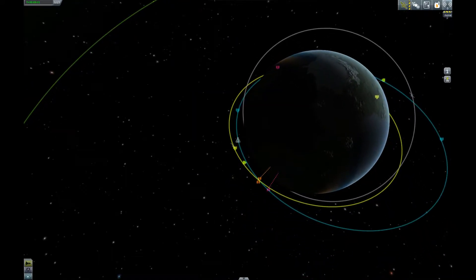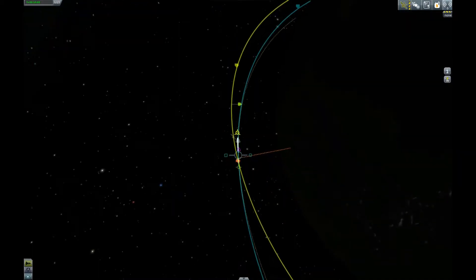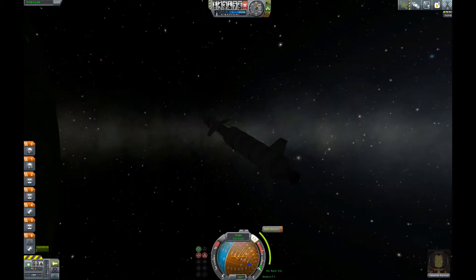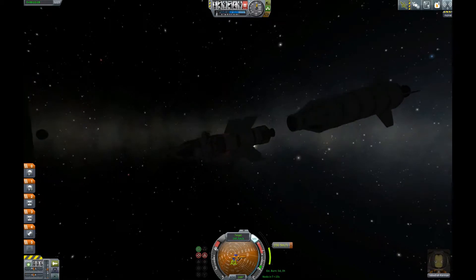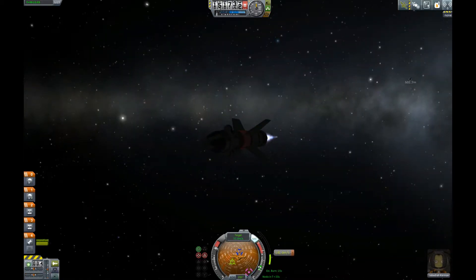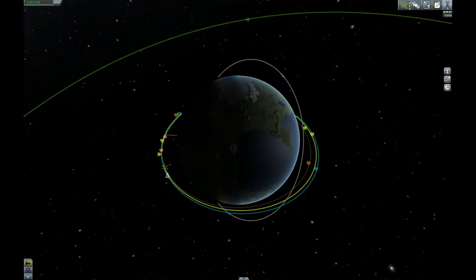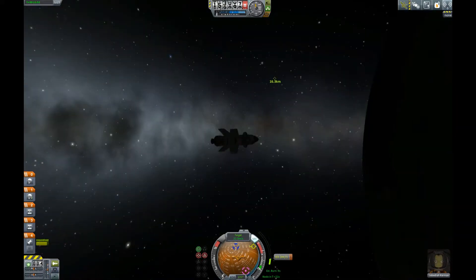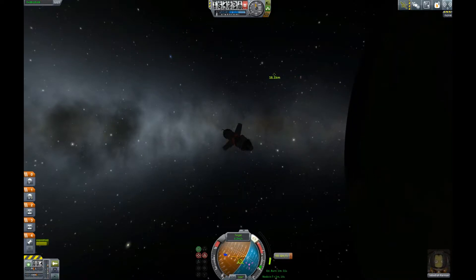We're approaching the satellite and I completely forgot to make a note to make sure that I'm going the right direction, which means I didn't have much time. Anyway, we're getting close — dropping that stage and using the final one, which has enough delta-v for Mun and Minmus, so we can fly our way towards it. It's 16 kilometers apart right now, so we're adjusting speeds towards the target.